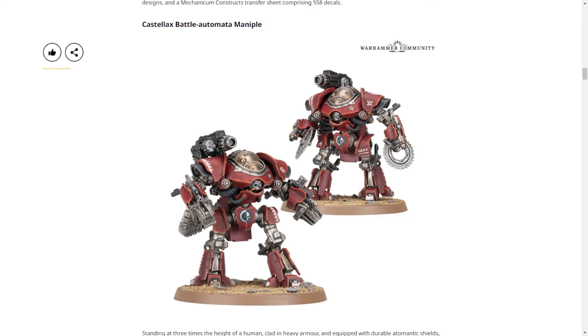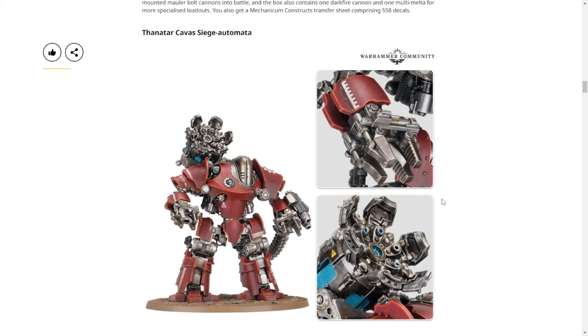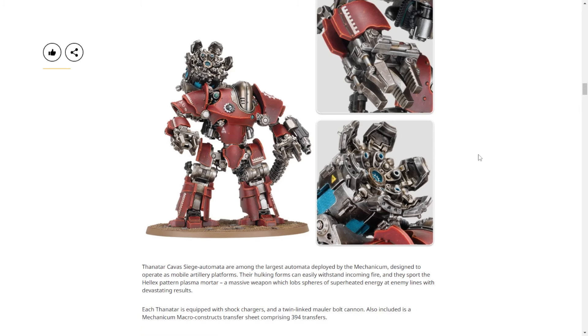Those are the ones from the cover. Then in order of increasing size, the Avator Kavis Siege Automata — I don't know what Kavis means — but this is the big boy, very chunky. That thing on his back is a helix-pattern plasma mortar. It's not quite knight size but it is pretty big. The smooth lines compared to a modern Imperial Knight really evoke that retrofuturism aesthetic. He looks to be maybe the size of the Norn or something — not quite knight size but pretty darn big.